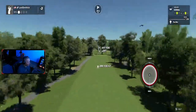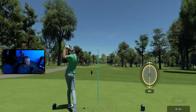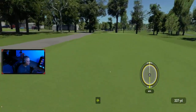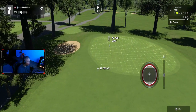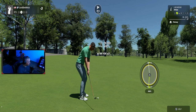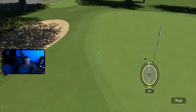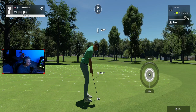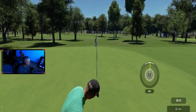Hole number eight — my least favorite hole. Just a long, straight golf hole. Fortunately in video games it's a little easier than in real life. Pretty flat green. It does go from uphill to downhill, left to right, but it's not really that noticeable if you don't play there quite often. Good putt.